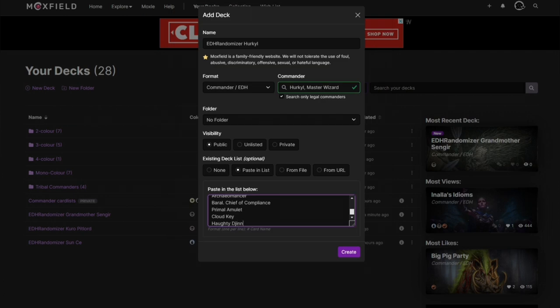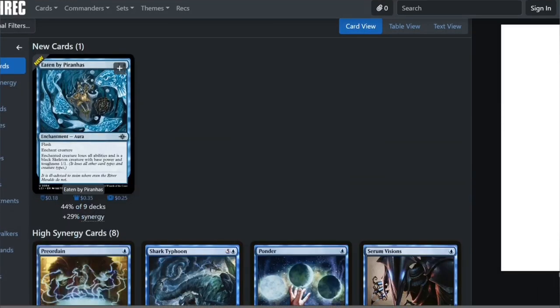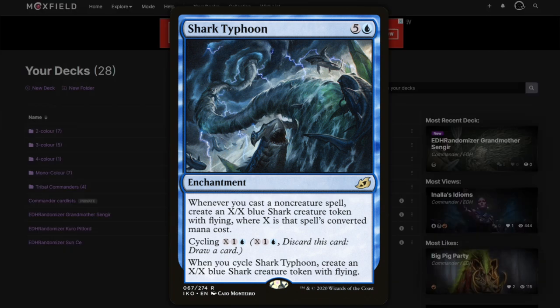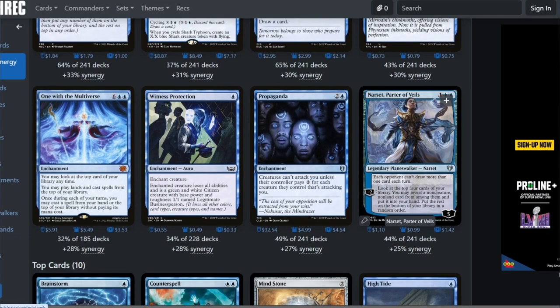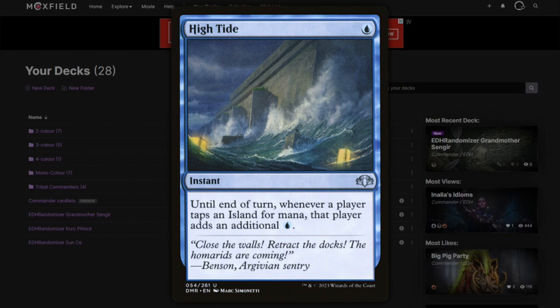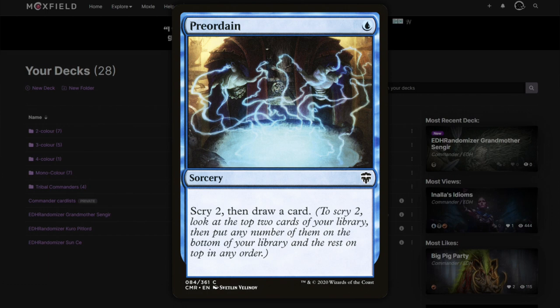Because we're running a lot of mana reducers, let's look at what the format has for us. Shark Typhoon — definitely — because it gives us board presence for playing non-creature spells. Pre-Ordained, Propaganda, One with the Multiverse — play lands and cast spells, cast from hand without paying mana cost, it's an eight-cost enchantment. High Tide is always important in mono blue. Brainstorm and Pre-Ordained for cheap cantrips.